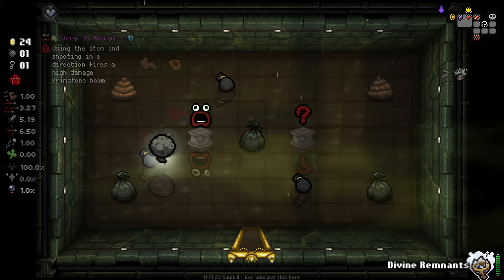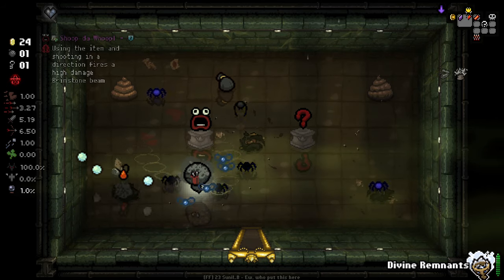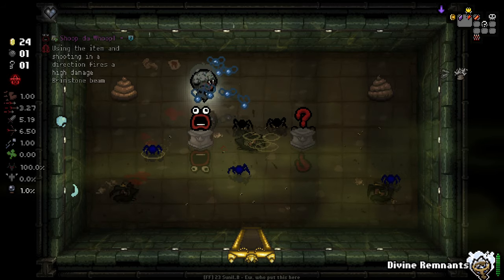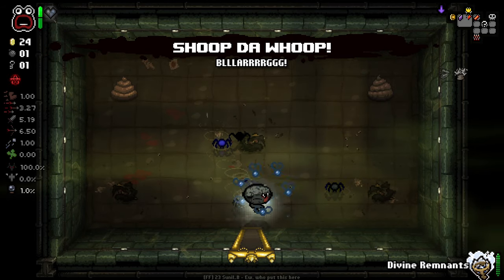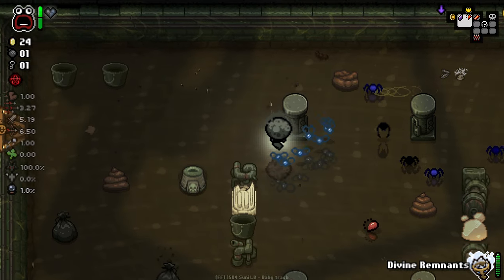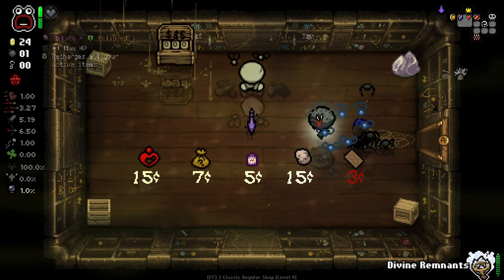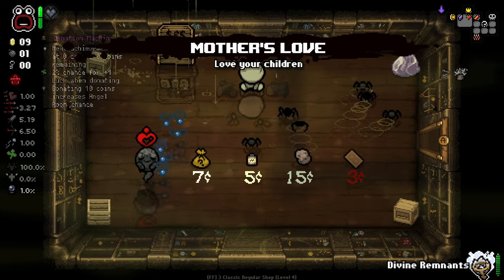In here we've actually got an item that I'm gonna take — it's a pretty good active item. The reroll there would've been good, but this is a pretty good active. Obviously with it being based off our damage, we can do some pretty gnarly stuff with it. We will take Mother's Love.